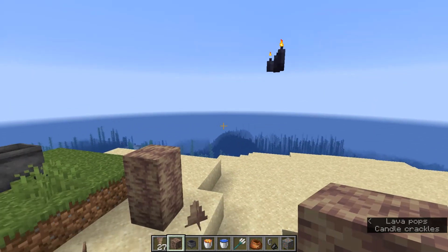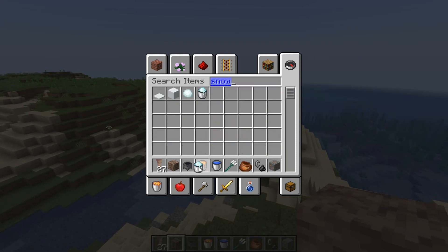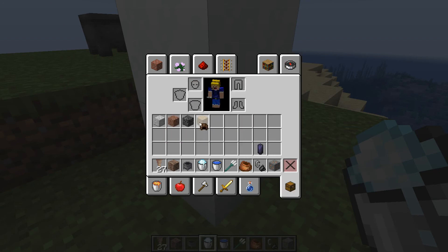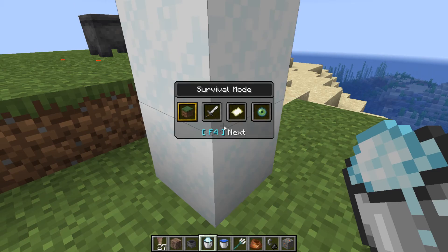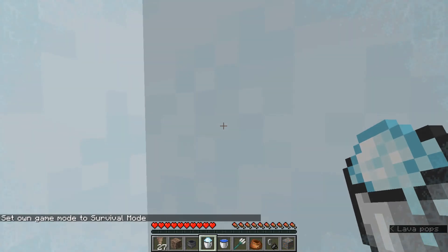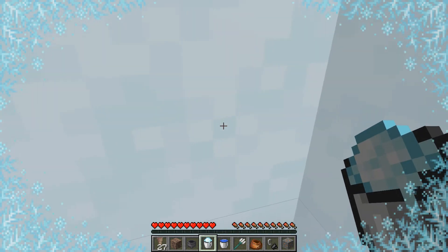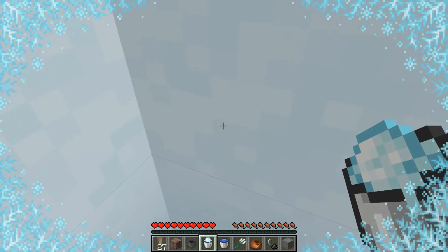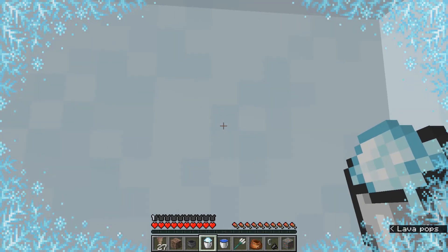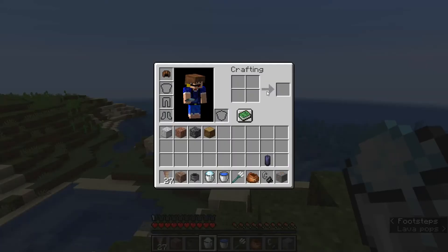Wearing any piece of leather armor now prevents freezing entirely. So we have powder snow — if you stood in it too long, you'd start freezing. But now if you put on any piece of leather armor, like a leather cap, and go into survival and step into the snow, you won't start freezing. Once I take the leather cap off, I immediately get the effect on screen, my hearts turn blue, and I start dying. If I put the cap back on, it stops and gradually returns to normal.